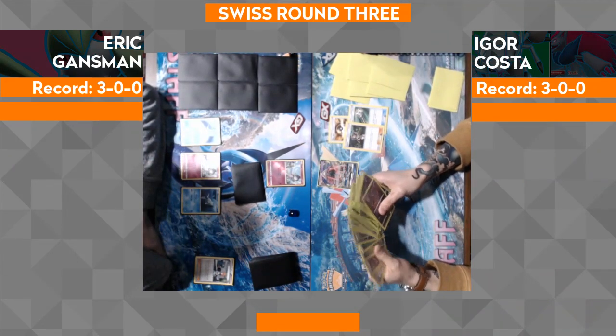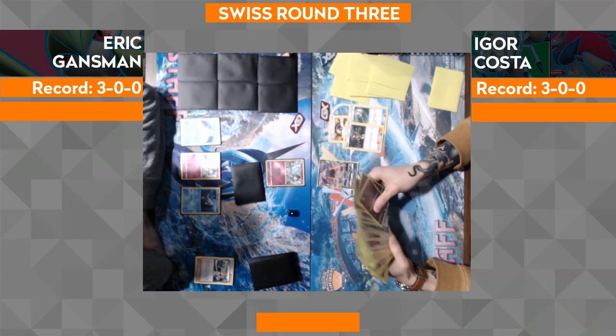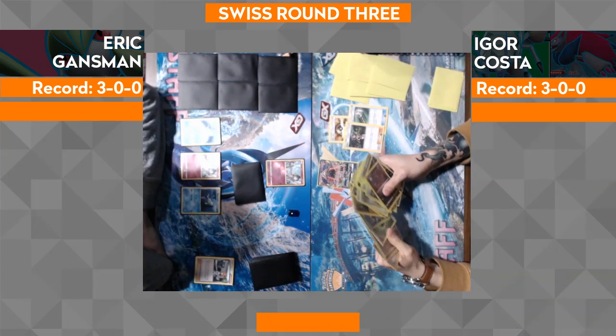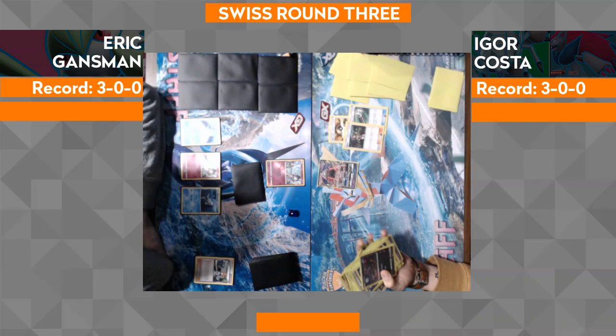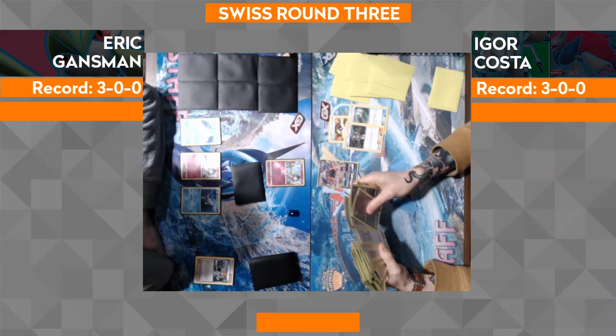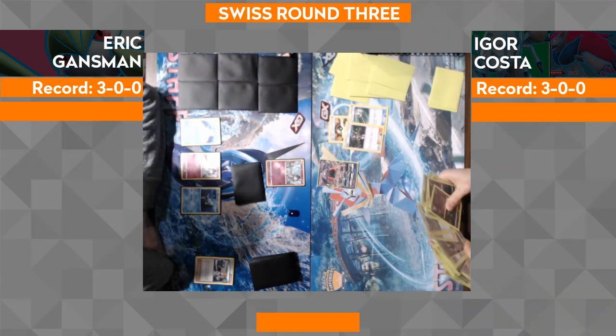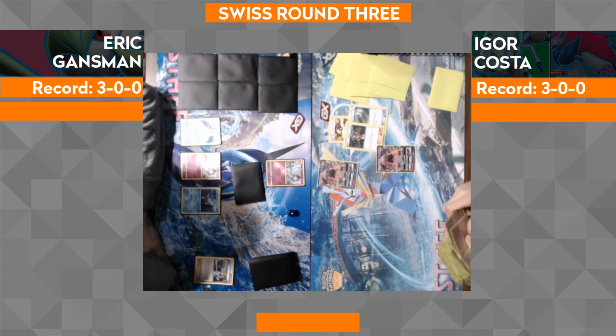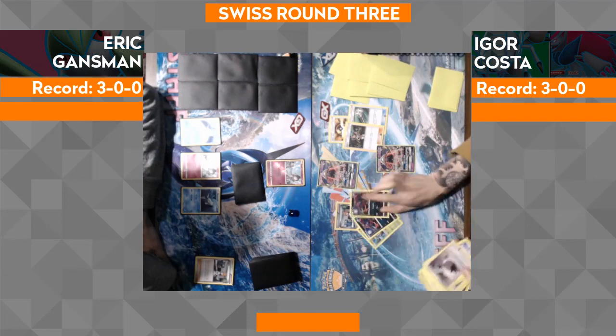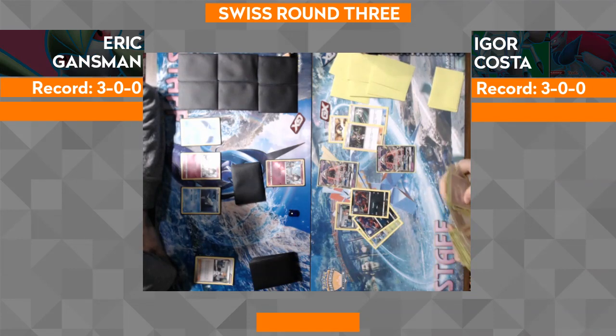While Zoroark is kind of a liability on the bench with the Gallade potentially on your opponent's side of the field, you still need that trade. So we can sort of talk about why he's got that counter energy. If I'm looking at the list we were provided correctly, he plays one counter energy and then he plays one Breakpoint Pseudo-Budo with that Watch and Learn attack.